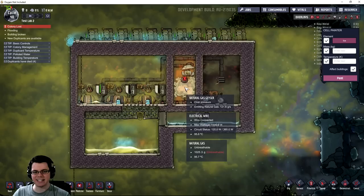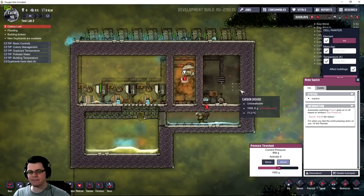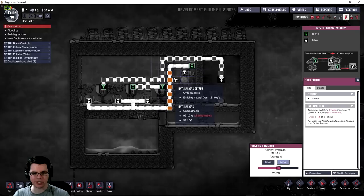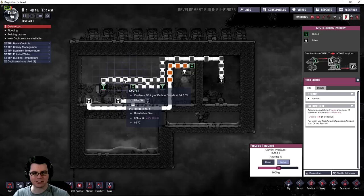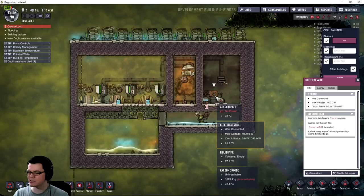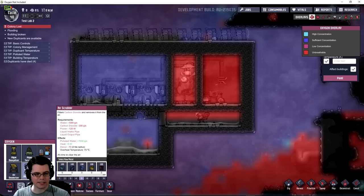I have set up a simple system for one of these natural gas geysers. Gas is emitted from the geyser, fills the chamber, and then an atmospheric switch triggers at one kilogram — the pump turns on and moves natural gas into one of three natural gas generators. It produces carbon dioxide, polluted water, and 800 watts of electricity. The carbon dioxide byproduct emits into the right chamber, and I'm using an air scrubber to get rid of it.